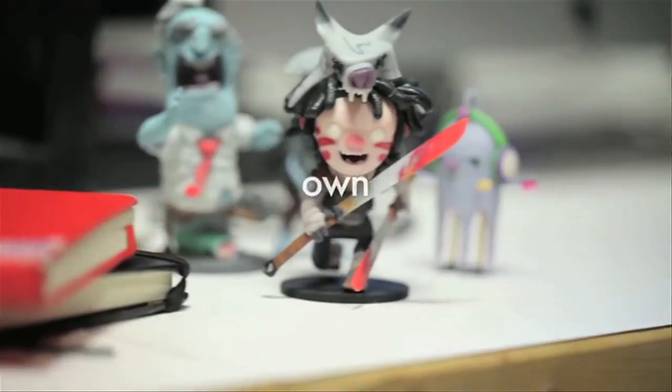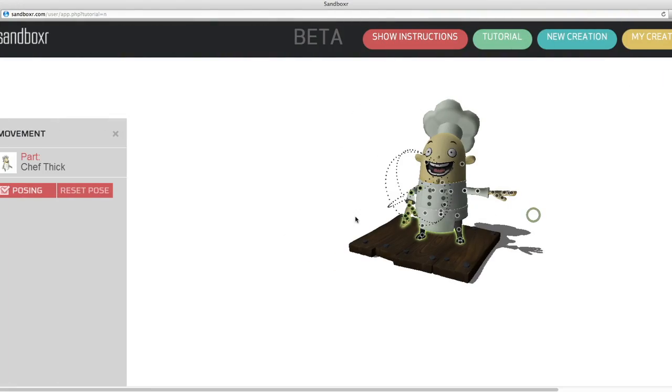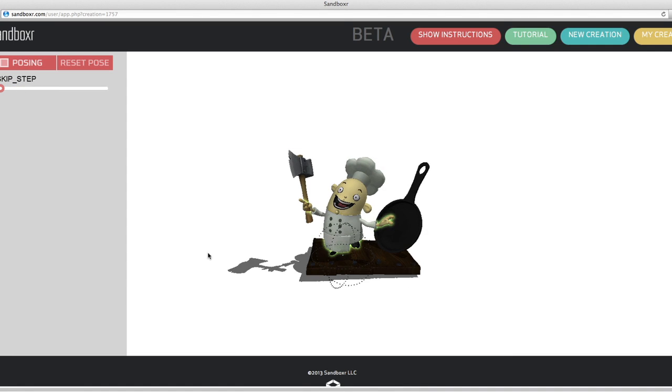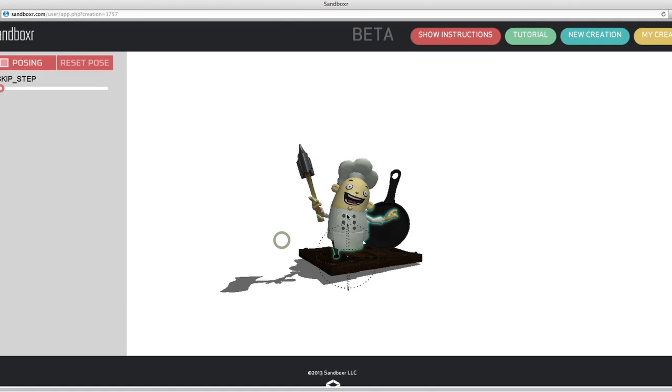That's so cool. I actually did use your website earlier today. I heard through the grapevine that you might have. Yeah, I used it — I created something. I took your little chef character and I gave him an ax. I put him on some wood and then for the hell of it I was like, oh, there's a frying pan — let's just put that in there for fun. And I heard that you guys might have it here somewhere for me.